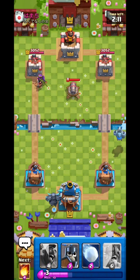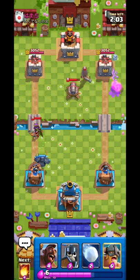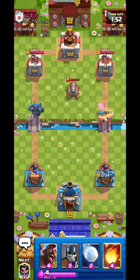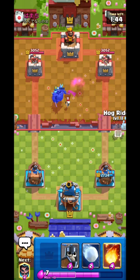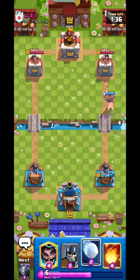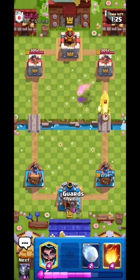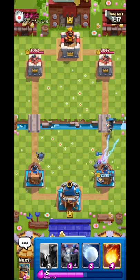He has PEKKA, Cannon, and Archer Queen — maybe Hawk Rider, Royal Hogs, or Goblin Drill. Now we can see — okay, not Lava Hound — Hawk Rider! So he has Hawk Rider, which is an absolutely amazing matchup for us because we have Guards, E-Wiz, Snowball — literally everything you need. I'm preparing a Hawk Rider here. I'll tank the Ice Spirit, then maybe Snowball — wait, he has Cannon? That cycle was so quick!